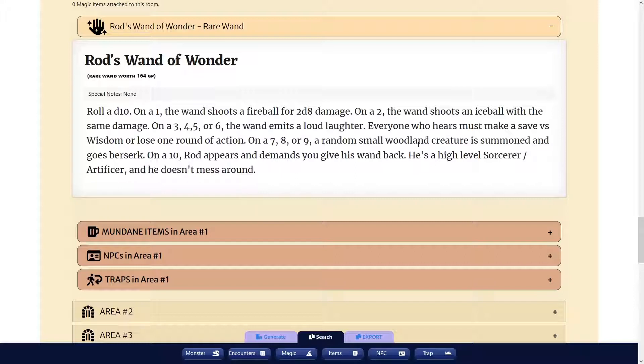On a 7, 8, or 9, a random small woodland creature is summoned. And on a 10, Rod appears and demands you give his wand back. He's a high-level sorcerer artificer and he doesn't mess around.